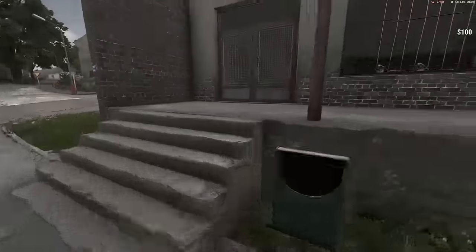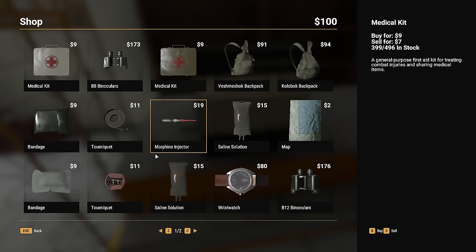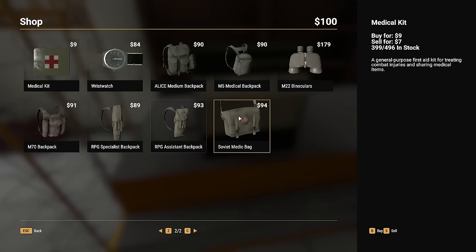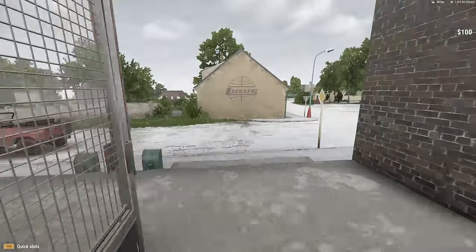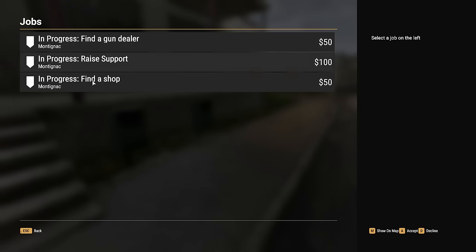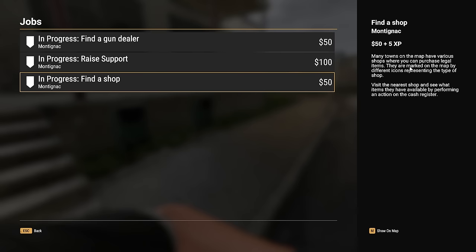Let's run into the store and open up the shop. This is the kind of stuff you can buy here: binoculars, a medic kit, a backpack. I don't want to spend any money yet because we are broke as a joke. A wristwatch would probably be handy, but a lot of stuff early on in the game you're just going to want to steal, so don't bother buying anything. How come I didn't make 50 bucks for that? I definitely found the shop.